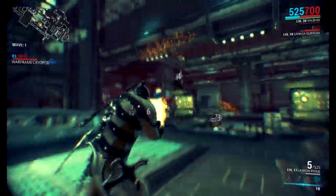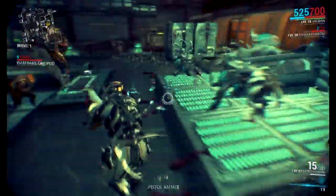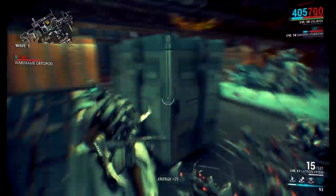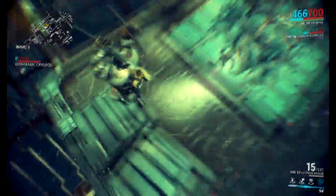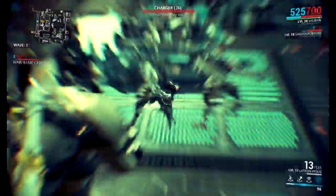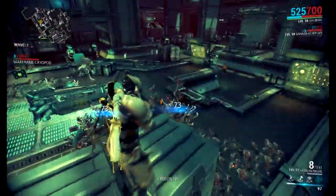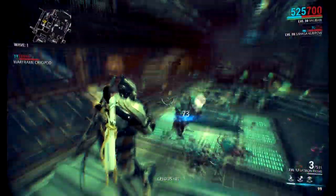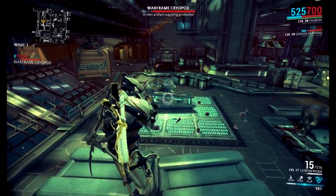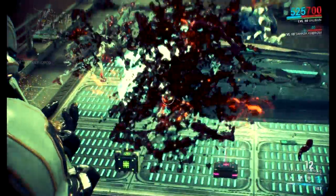My Vortex is maxed out, but I need to get the Continuity mod because that would make it last a lot longer. These infested are very high level, so when you kill a high-level enemy you get a lot of ranking-up experience. So that will go really, really fast. You don't have to have Vortex — you can just shoot them if you want to. But Vortex helps if you have a really weak gun so you can rank it up faster.